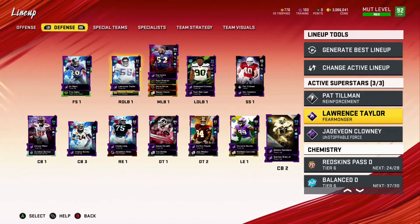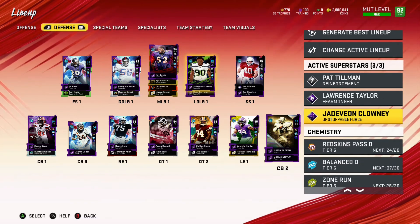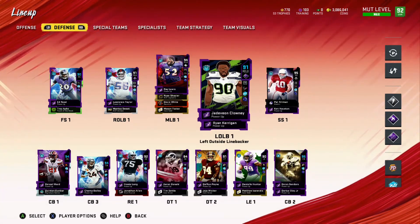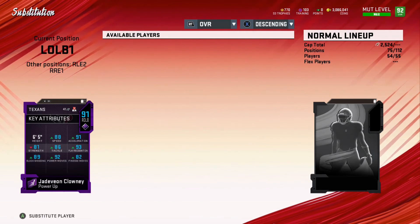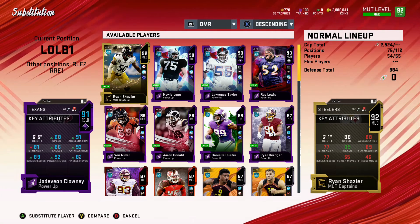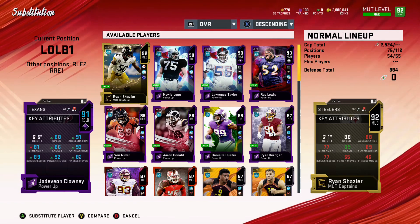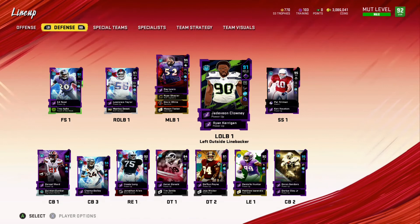Jadeveon Clowney was one of those big upgrades from this past week. He actually is using my 92 power up pass at this point. That 88 speed at an outside linebacker/defensive end position is absolutely scary when you think about what he brings with it — 89 block shed and 92 power move. I honestly think this is a top three player to pick with that 92 power up pass. Number one is probably Deion Sanders, number two Tyreek Hill, but his price is not nearly as high as some of these other players. Clowney's price is actually getting significantly lower as well.